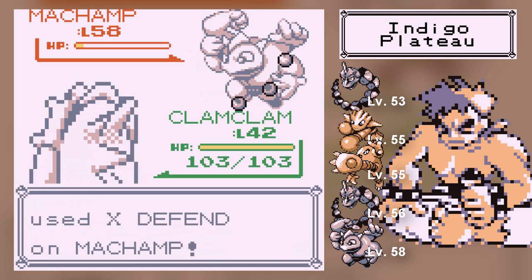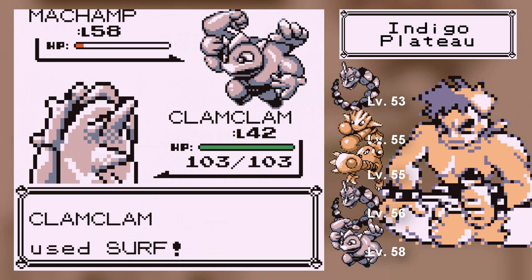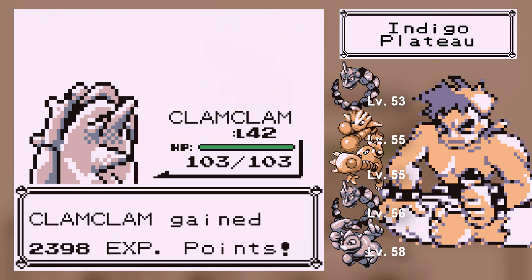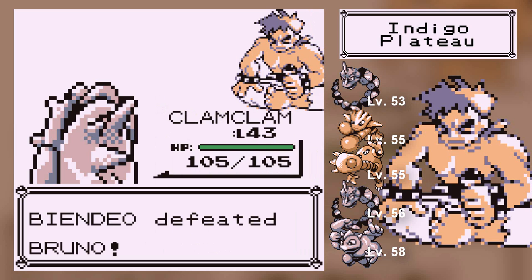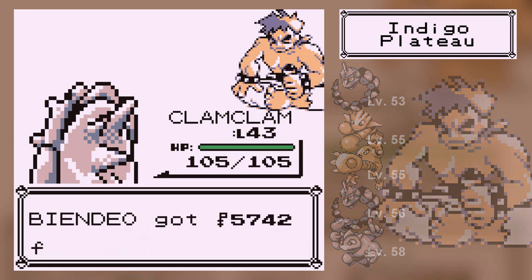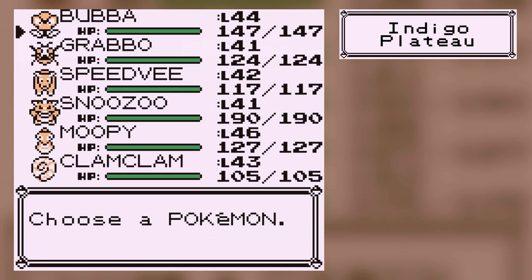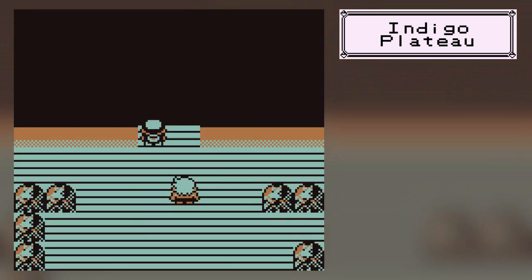This Machamp knows Leer, Focus Energy, Fissure, and Submission. Submission is a fairly strong fighting attack. Fissure will kill you — hands down. I'm glad Blizzard hit first. I just used Blizzard and it barely did much damage — Ice is a physical move in this gen. It's a crit! He used an X-Defend. I feel like I shouldn't have won that — this guy never actually hit me, he kept using X-Defends. Bruno never attacked me! Holy snap, I don't even know how that worked.